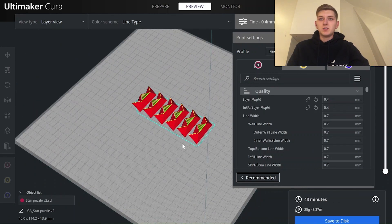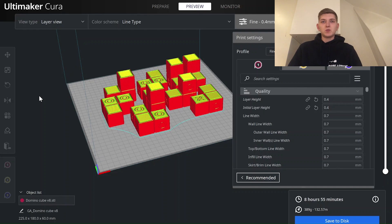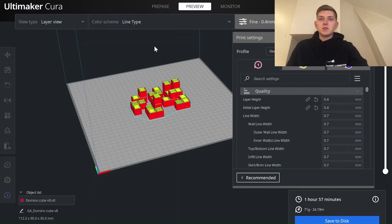The Star Puzzle is 43 minutes. And the last one, the Domino Cube, came in at nearly two hours.